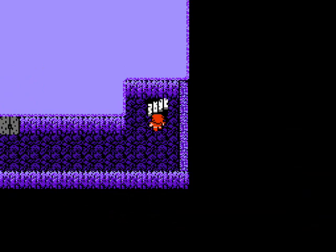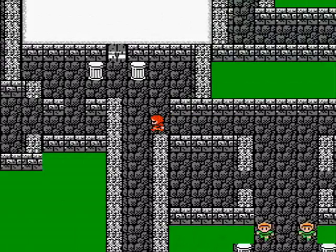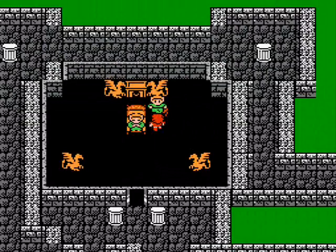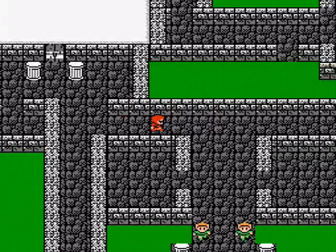Now we're going to go back to Elflin Castle. Let's give the herb to the prince. You're awake — great! We got the Mystic Key.